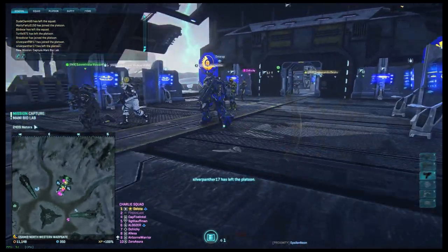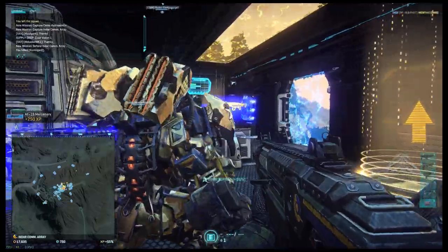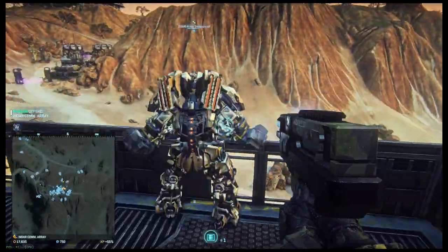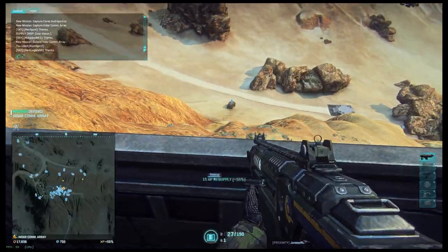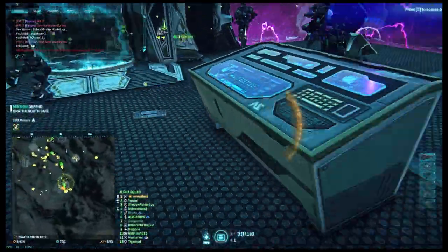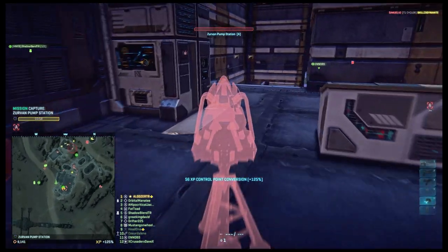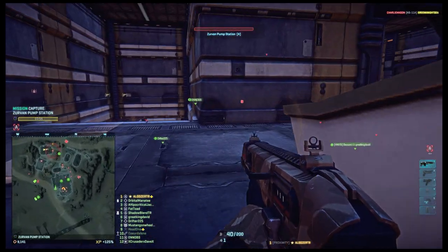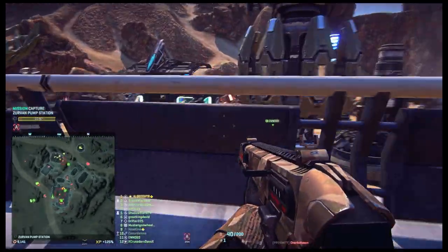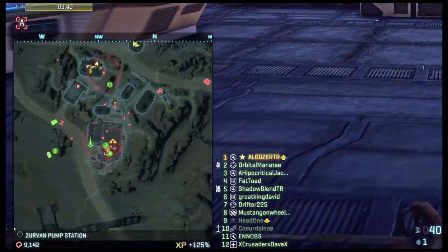Be in a squad — resupplying your squad mates gets you more XP than resupplying random players. As soon as a base flips, drop an ammo box in the spawn rooms, because that is where your teammates will go and some of them will need ammo. If you can drop two ammo boxes, drop one in the teleporter room as well. If you are not an engineer when the base flips, switch to engineer using the terminals and drop an ammo box while the team regroups. Also encourage infiltrators to spam motion darts everywhere — drop an ammo box at their feet and enjoy the free XP. You will get ribbons, your infiltrator will get motion tracker XP, and your team will have full map awareness for the area.